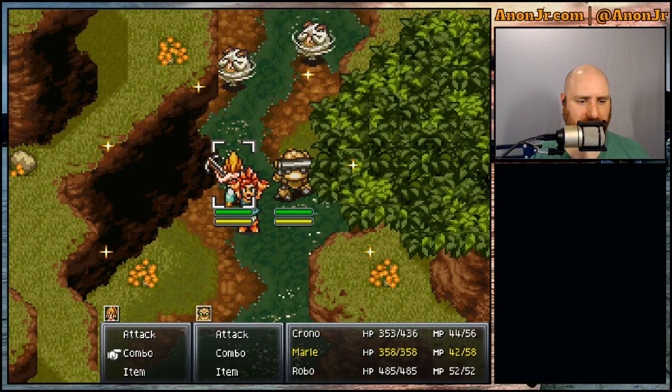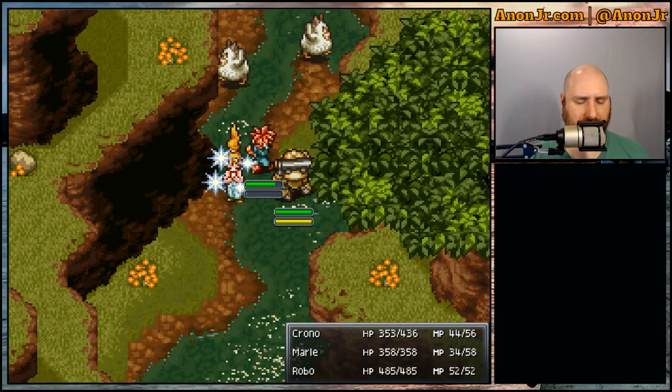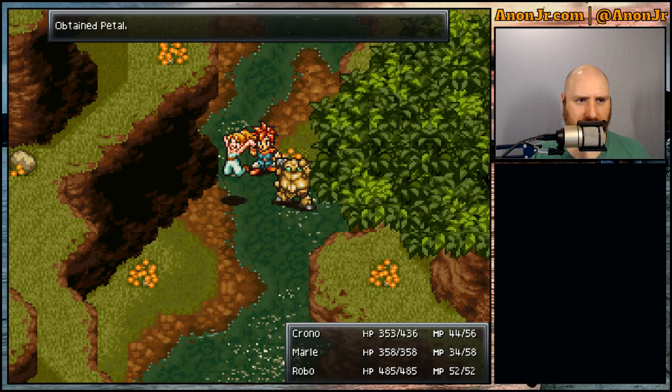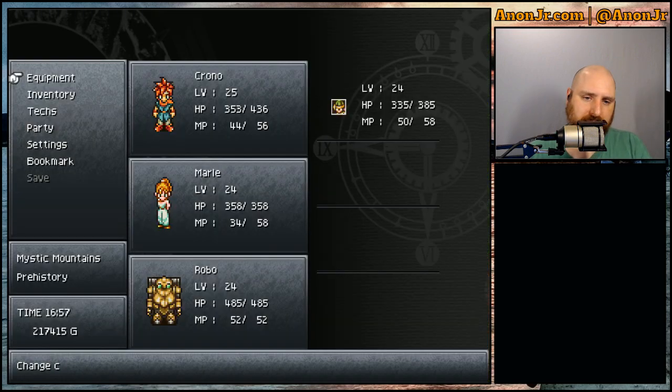Combo, and we'll hit Lightning 2 and Ice 2. Even though I think they're going to be dead before then, by virtue of being in a battle together they should learn something new. Let me put a bookmark in the old Nintendo Power guide — yes, I do mean it is an old Nintendo Power guide. Let's get to the right page: double techs. Marle and Robo — Aura Beam.